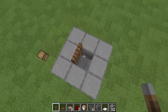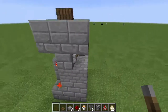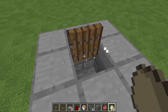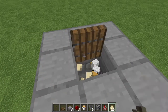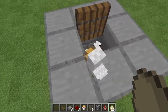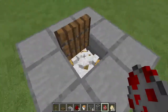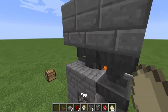Put carpet there so the sneaky little chickens don't get out. If you're playing in survival, build your way up, take your eggs, and throw them onto the trapdoor — hold shift and throw them on the trapdoor until you get chickens. There we go, got two! You can push them in there, they'll grow up and start laying eggs. The cramming rule means you'll only have about 20 or so in there.